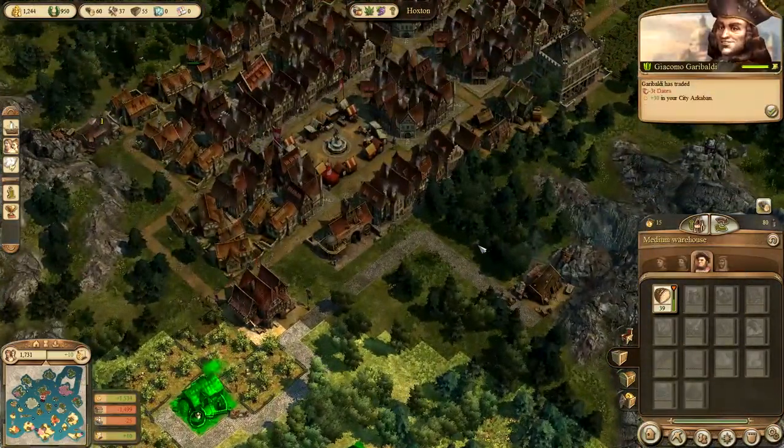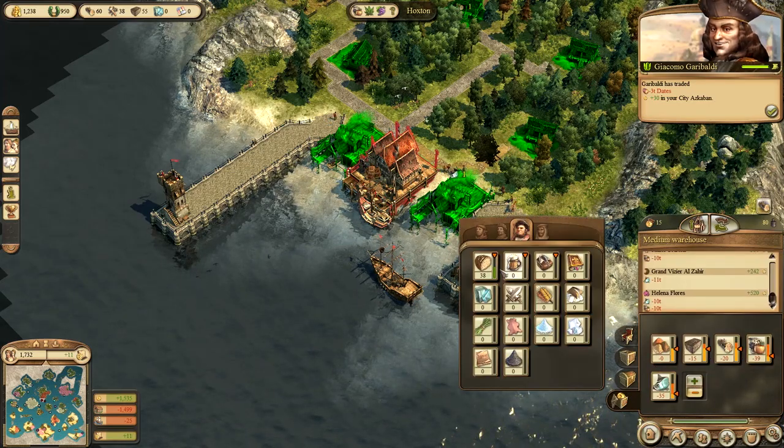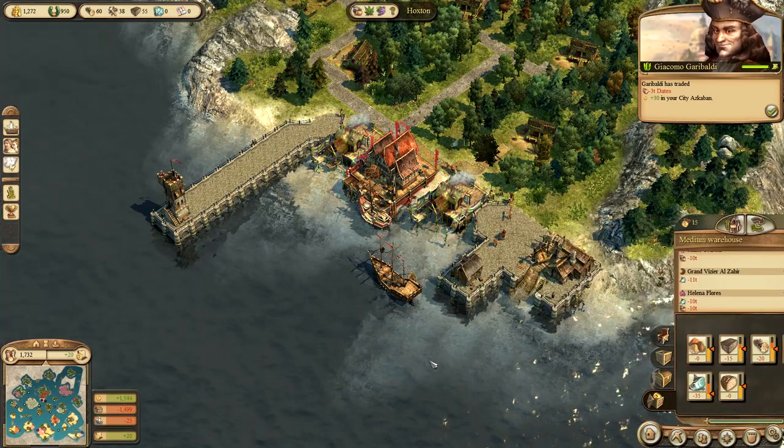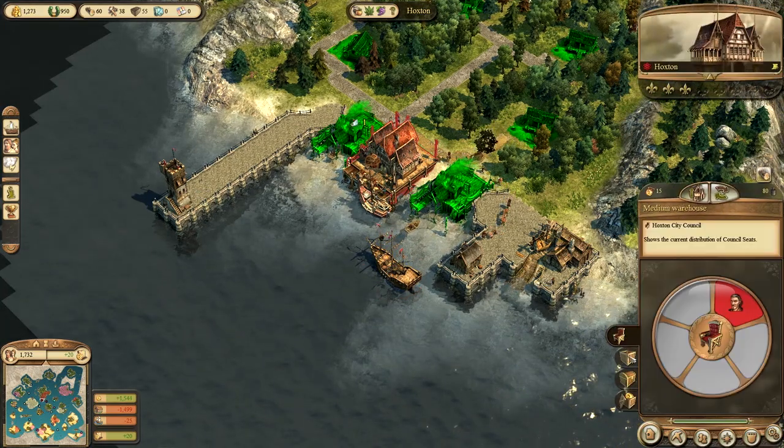Bread is being used. We're making a little bit of money. So the patricians are getting happier because they're getting bread. Once we get some money, that's when we need to build the beer because that will really cheer them up.